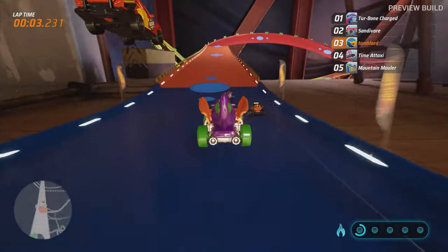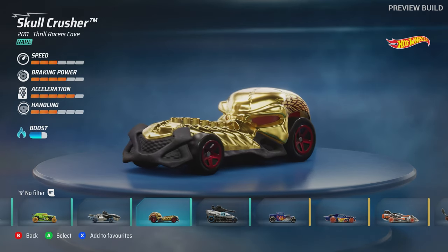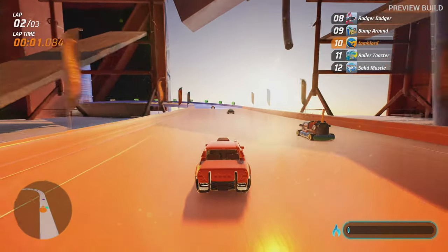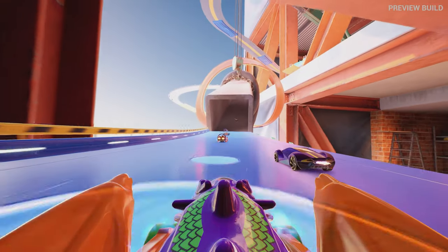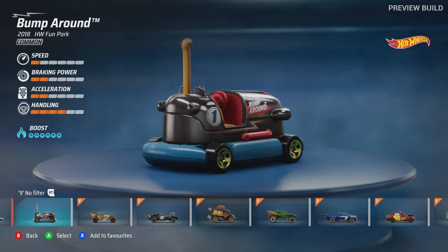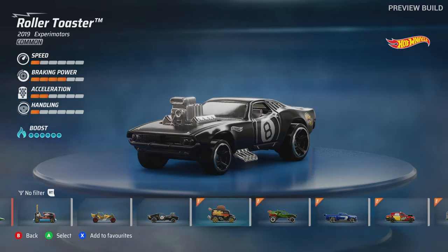What really makes Hot Wheels Unleashed stand out is the detail. I could happily spend hours just scrolling through the car select screen. The lighting model here is the best work Italian developer Milestone has ever done. The way the light reflects off the die-cast bodies and plastic wheels, plus the detail in the surfaces and metallic paint sparkles — they look like toy models, not like shrunken cars. There will be over 60 in the final game, and there were 28 in this early preview slice.